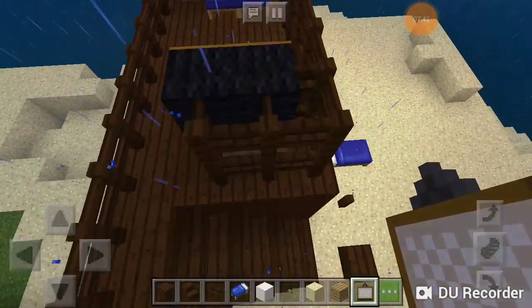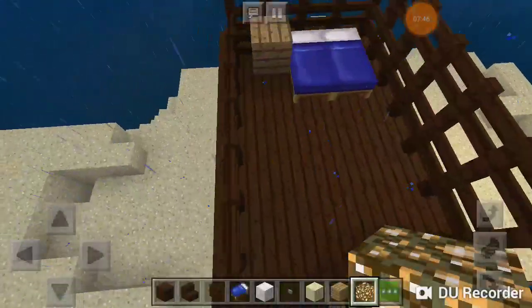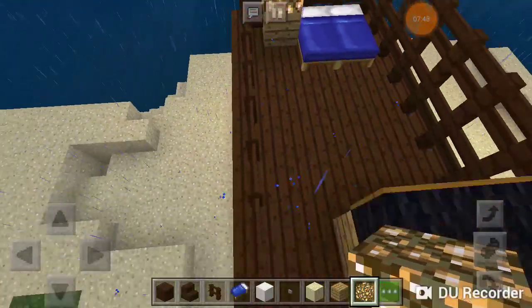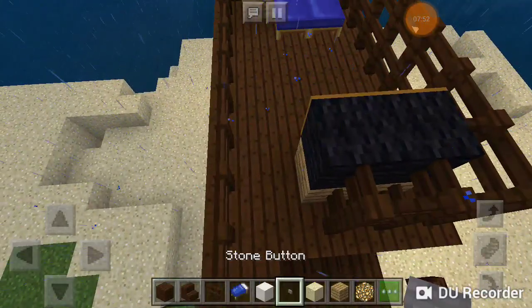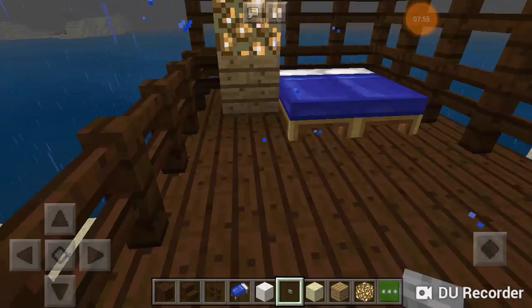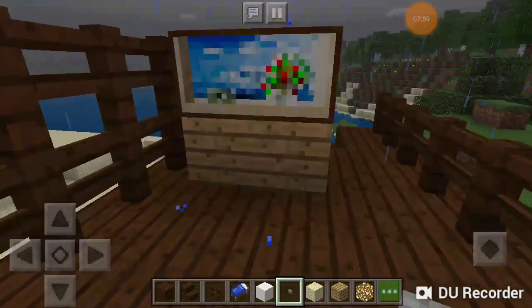We're going to grab the glowstone and place it on the table — well, that's going to act as a table. In fact, you can take stone buttons and place them to look like handles.